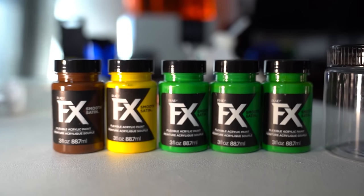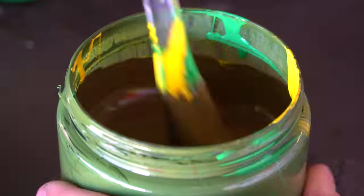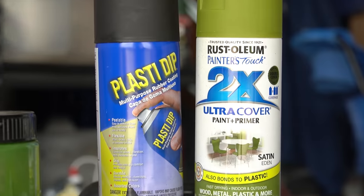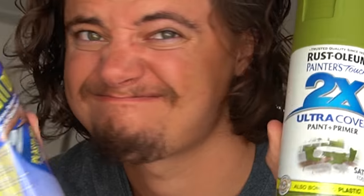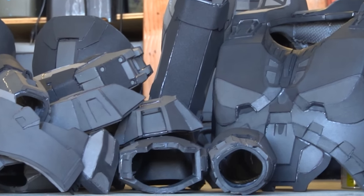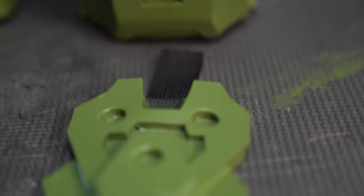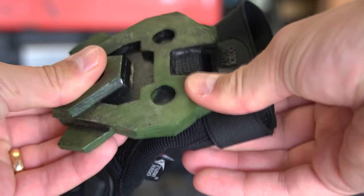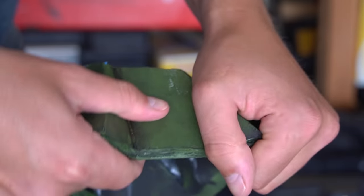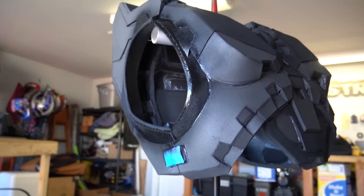Now it's time to finish off this project with the hardest thing to get right — paint. I dealt with figuring out the correct color for Chief in a different video, but we ended up with a magnificent mixture of FX Plaid paints, which is a flexible paint made specifically for foam. This is my first time using this paint — I usually use Plasti-Dip and spray paint, so I was a little nervous. I didn't want to ruin months of work with some garbage paint, so I tested it out first on the hand plates, and it turned out pretty good.